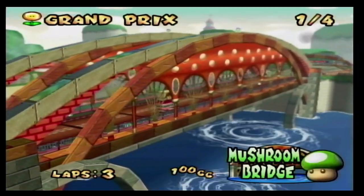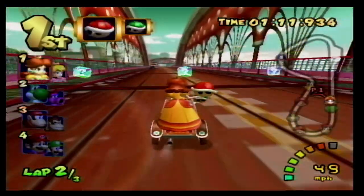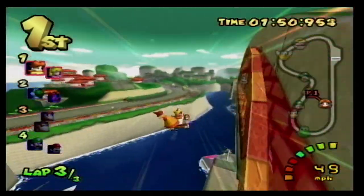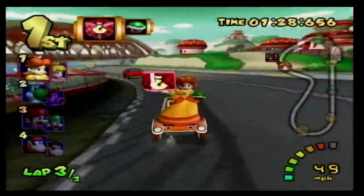At number 14 we have Mushroom Bridge, a track taking place in a strange little town. You go through a tunnel where you have to dodge cars and then you go over a giant bridge. It is possible to somehow go up the speed ramps off the side but it is hard to pull off and I haven't managed to do it yet. Dodging the cars while making all the different types of turns is pretty fun though.